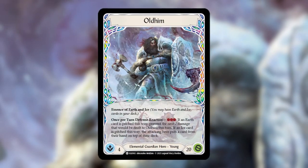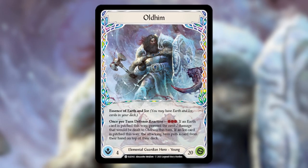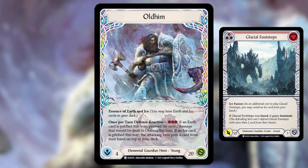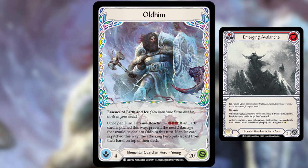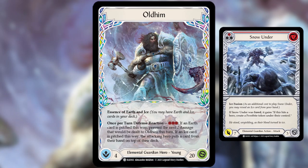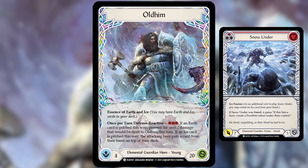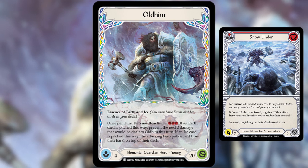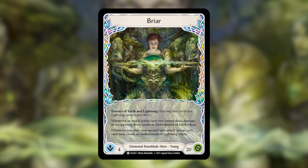Oldhim is an elemental guardian with essence of earth and ice. He is very grindy and setup-oriented — he blocks a lot and throws giant attacks every turn or two. You need a lot of blues when playing Oldhim. You want to look at your cost breakpoints: lots of two and three cost attacks so you can keep one blue in hand, use the attack, and use the other two cards to block.